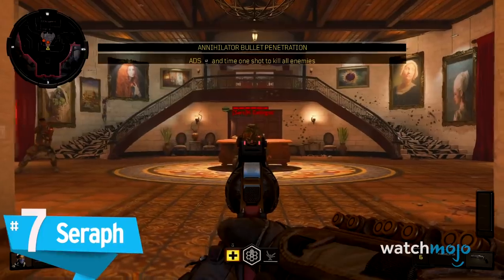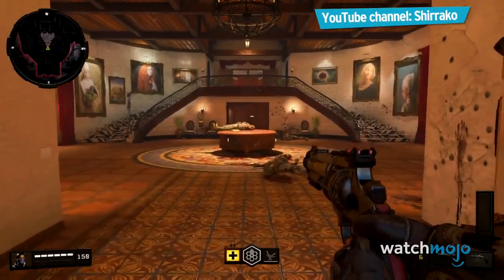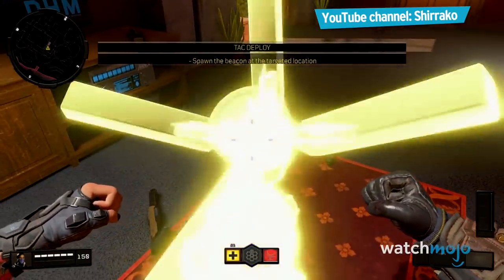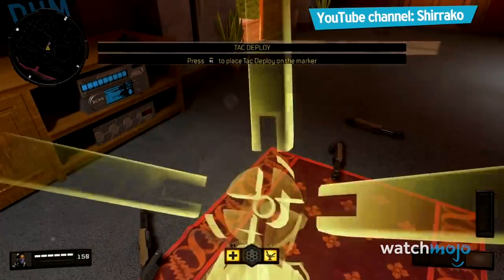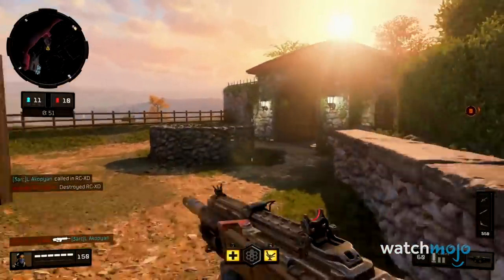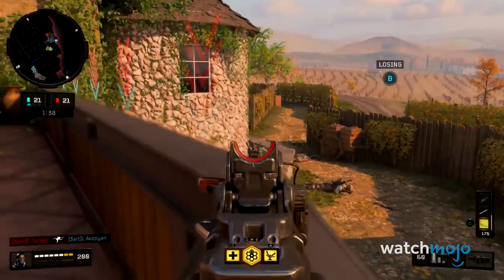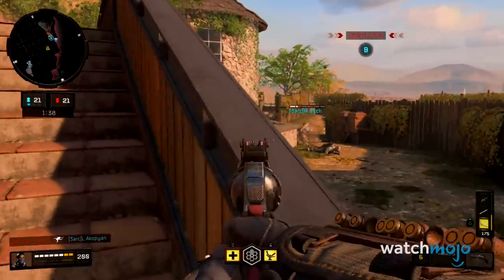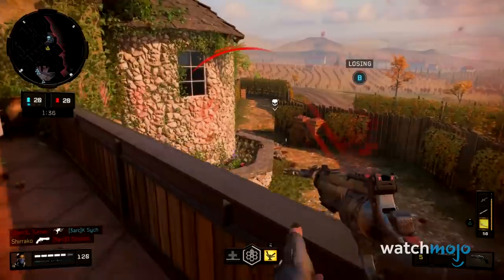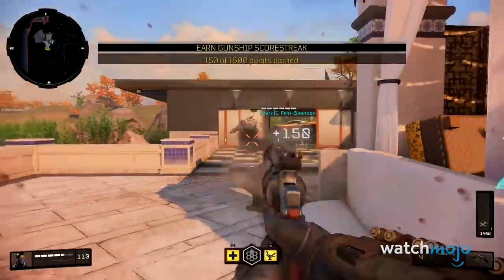Number 7: Seraph. This shift is most evident when it comes to Seraph's ability, which has been switched from Black Ops 3's score multiplier to a beacon that allows the rest of the team to spawn in the neighboring area. Depending on the situation, the attack deploy is either indispensable or completely worthless, but Seraph's destructive revolver is more than potent enough to wreck the opposing unit. Communication is key to unlocking Seraph's full potential.